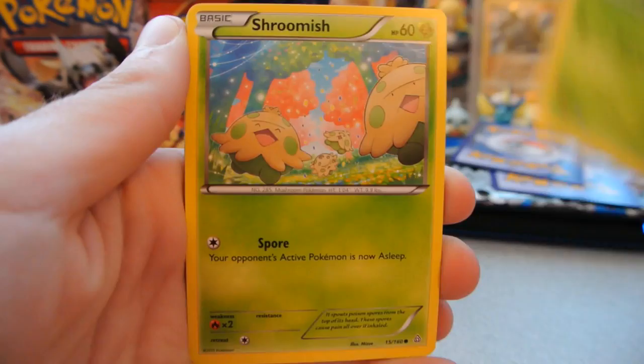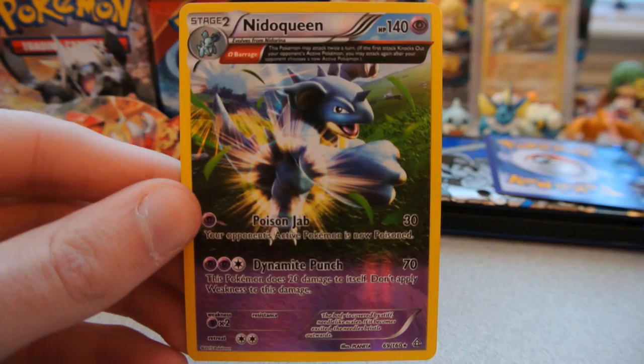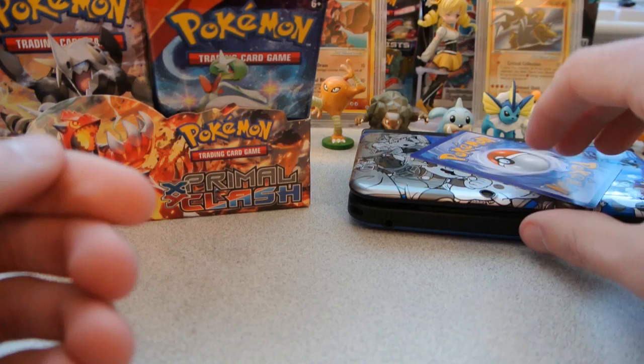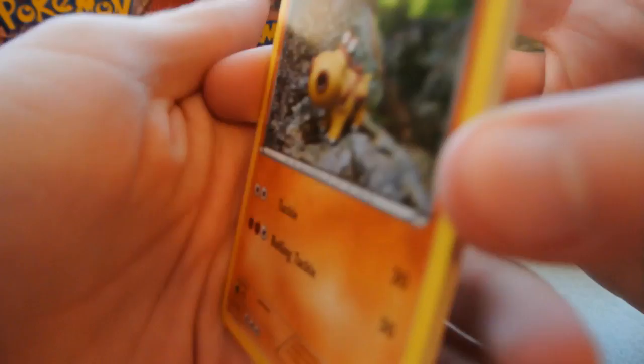Pack 6: Treecko, Shroomish, Bidoof, Tangela, Clamperl, Tentacool, Bunnelby, and Nidorina. The reverse is a Nidoqueen Ancient Trait card — a rare with the Alpha or Omega Barrage trait, interesting because it can attack twice in one turn. And the rare is a Gorebys, which I don't think I had. But out of our first six packs I only have one holo — I'm hopeful we can step things up.